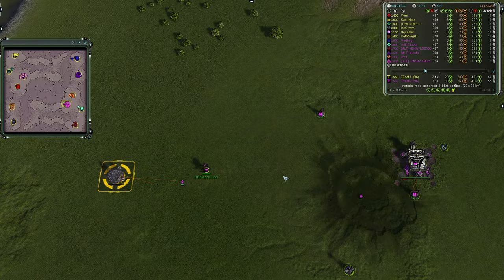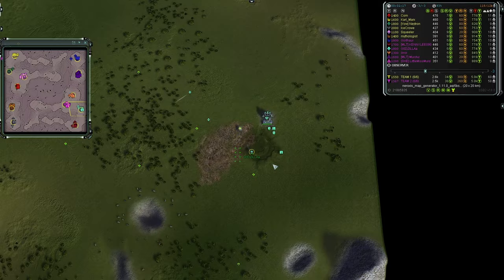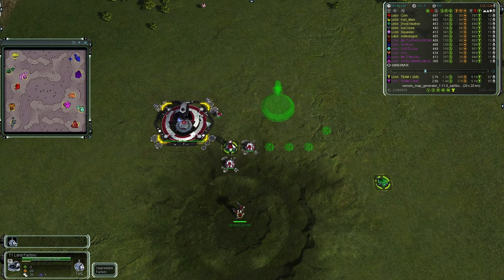In tropical ocean blue we have Gazilla going first land as a UEF — he is an 1800, tied with Gothrall in the north. Last but not least in the southeast corner is Kennedy 090 going first land and second air — he is a 1700 in Chevy crimson.